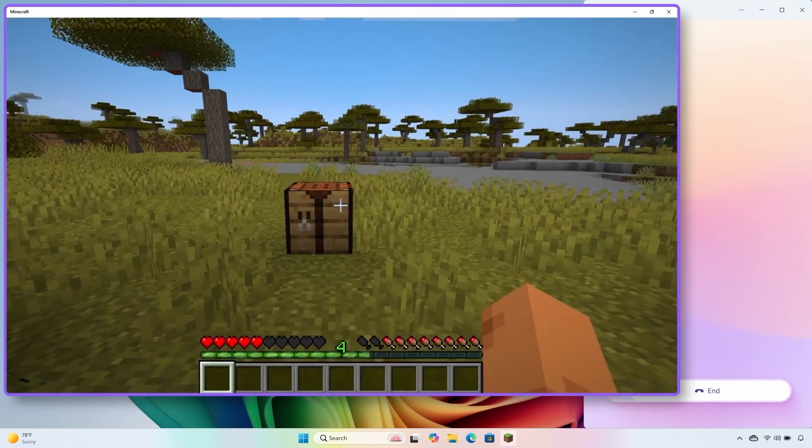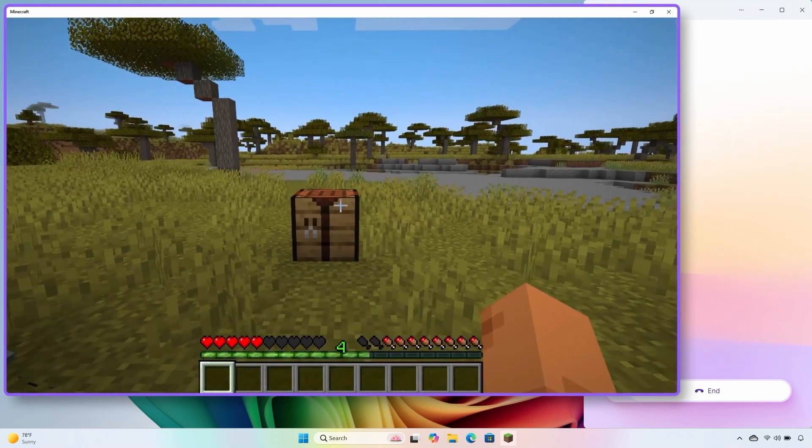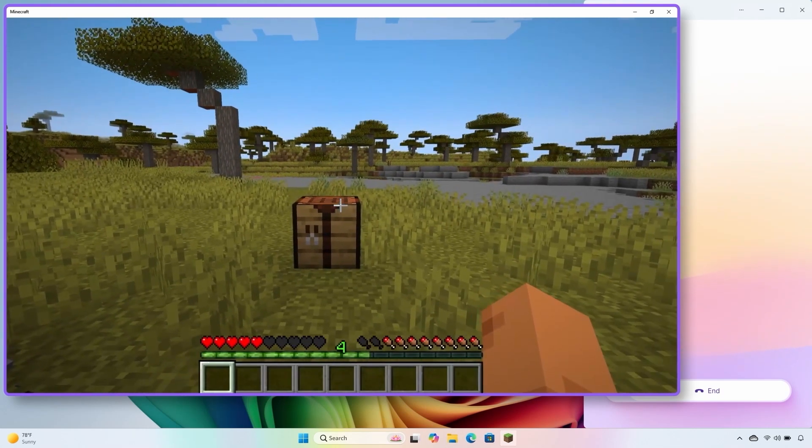Hey Copilot, how's it going? — I'm doing great, and it looks like you're about to dive into some Minecraft. Ready to build, explore, and maybe dodge a few mobs? — Yeah, I'm trying to figure out how to make a sword. My son plays this game all the time and I have no idea what I'm doing. — No worries, I'm here to help you impress your son. I see you've got a crafting table in front of you, which is a great start. To craft a sword you'll need some materials. Can you open your inventory? Just press E on your keyboard.